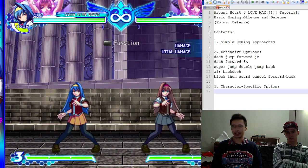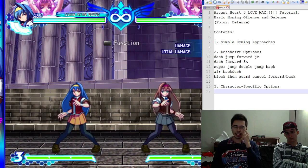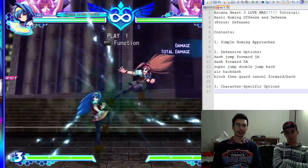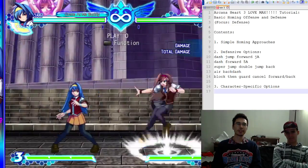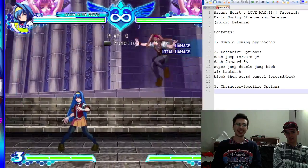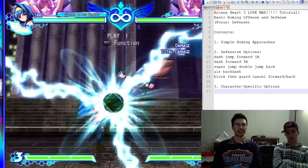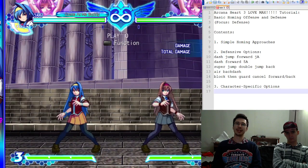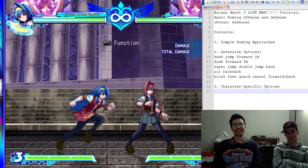Some characters do have dedicated anti-air normals. Saki kinda does with her 6C — it's got a clash frame on part of the startup. But if you hit them with the foot and it clashes, that's actually pretty bad. It's actually not a good anti-air. Some characters have really, really good normals for anti-airing. Also, Chewie is not a good anti-air — don't try to use it as one. You can use it for combos, but not as an anti-air.